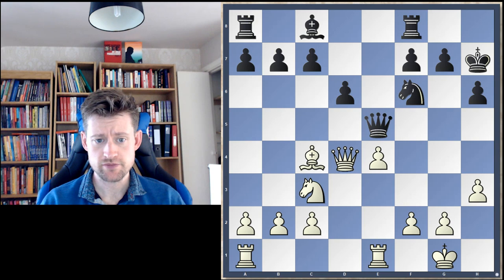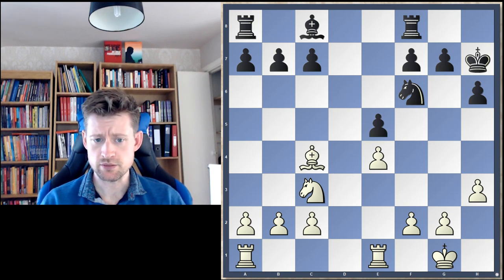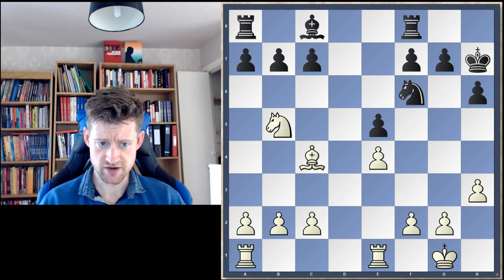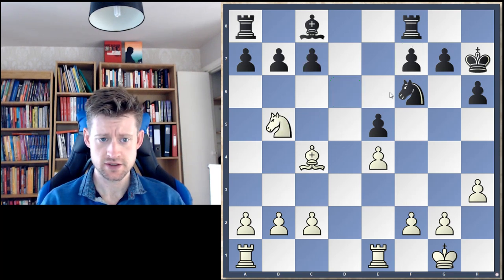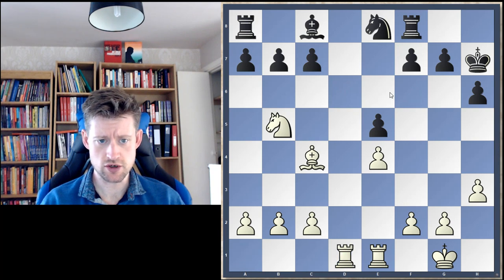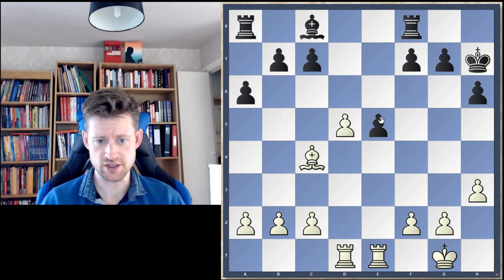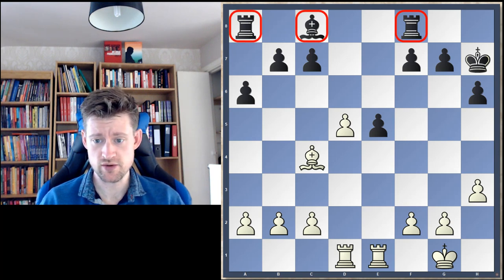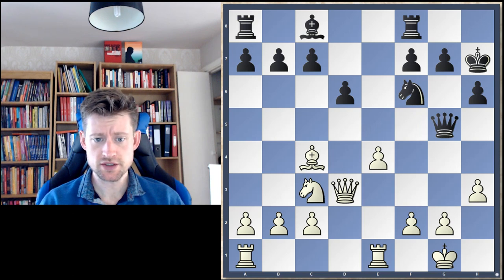I'd have been tempted to exchange queens there. After Queen takes e5, White should be better in this endgame due to being slightly better developed and having the initiative. I like the idea of Knight b5 attacking c7 — if pawn to c6, the Knight comes to the very active d6 square. If Black defends passively, we can centralise our Rook, and after pawn takes, we're attacking the pawn on e5. White's Rooks would be very actively placed in the centre while Black's pieces aren't on good squares — so White has an advantage in this endgame.